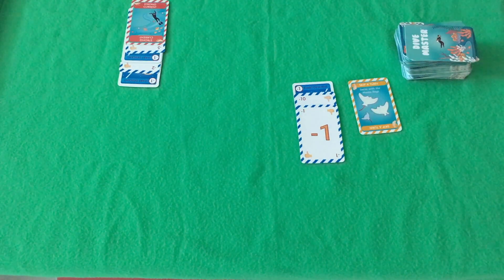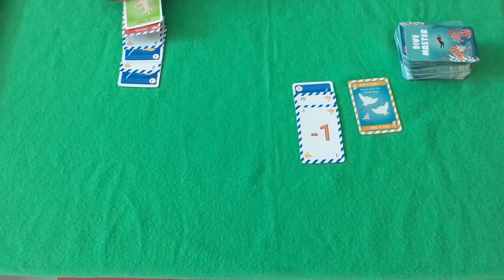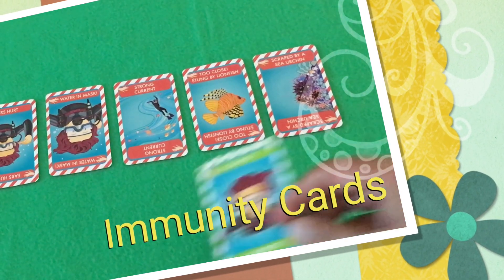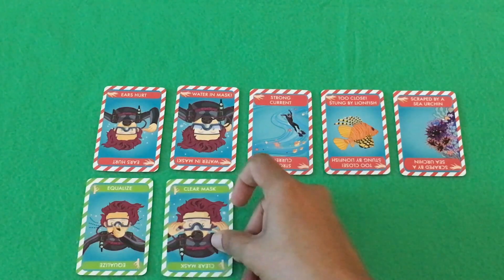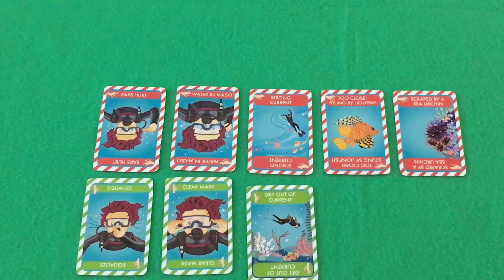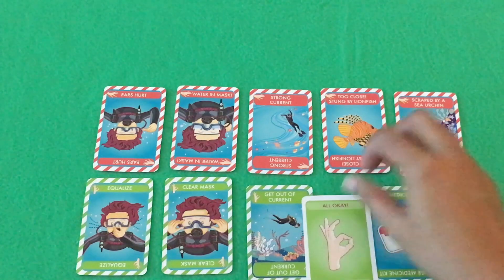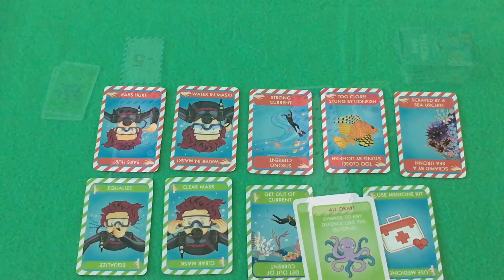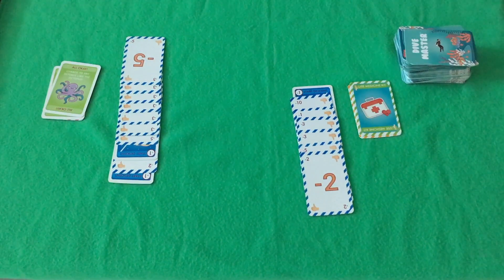Here I'm attacking an opponent's stack by throwing an attack card. My opponent adds the relevant immunity card on their stack and can continue to play on their turn. They could also play a trump card. Here are the immunity cards you must play to counter each attack: equalize for ears hurt, clear mask for water in mask, get out of current for strong current, and medicine kit for the remaining two.